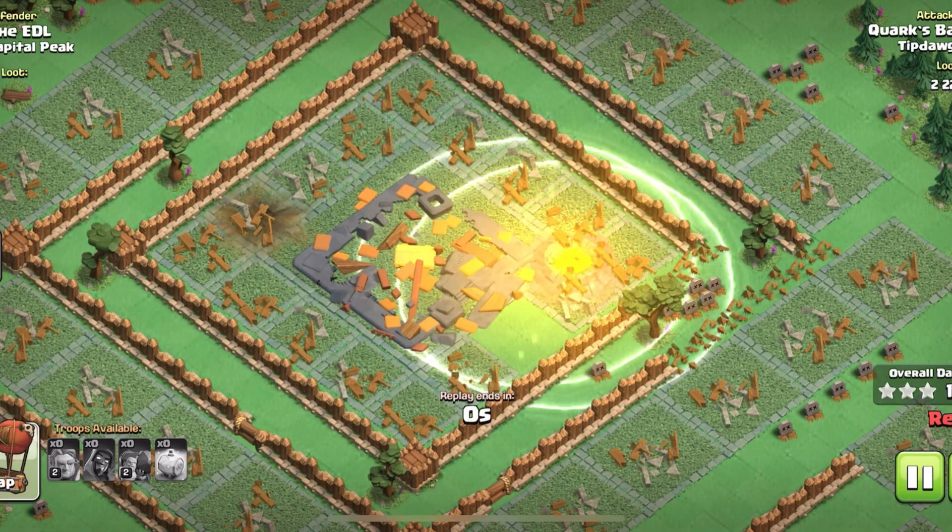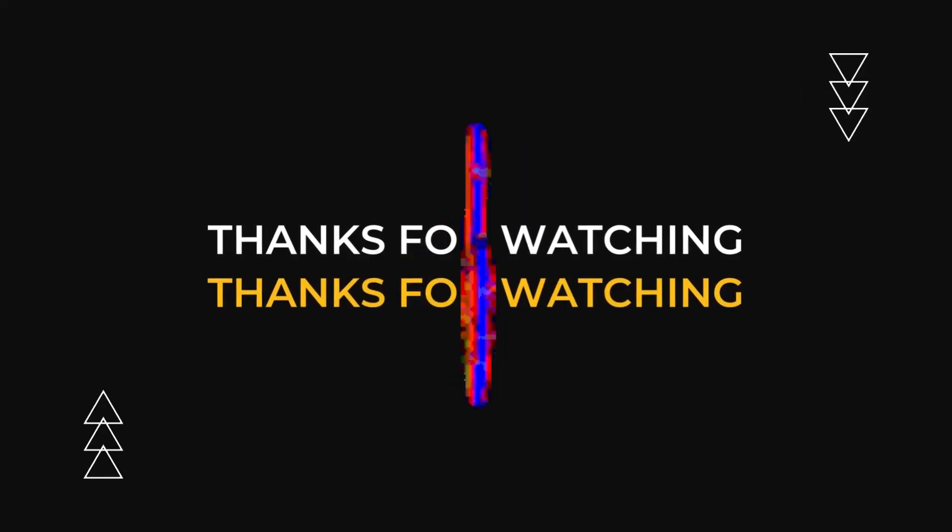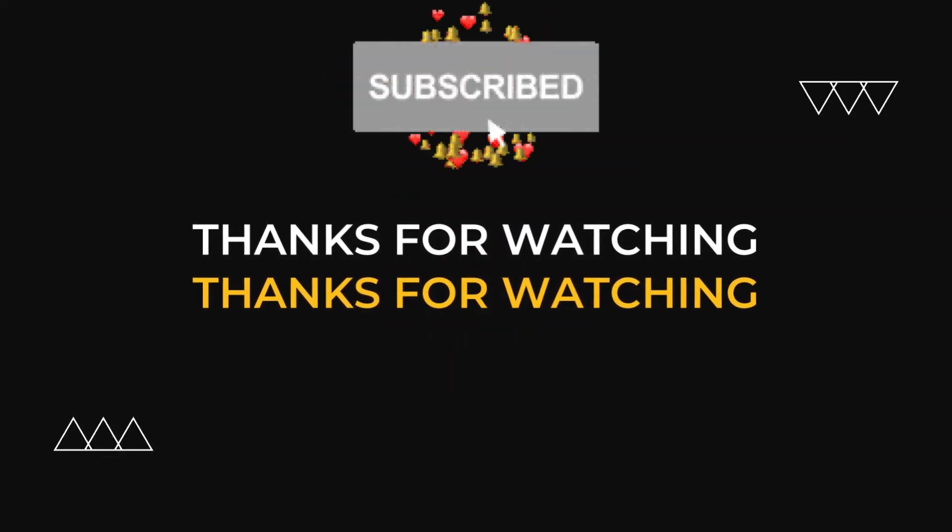And that was it — that's how to attack at Clan Capital Level 4. Hopefully it was helpful. If so, give us a thumbs up, don't forget to subscribe to the channel, and we'll catch you guys in the next video.